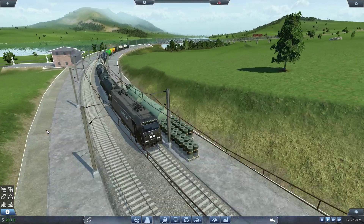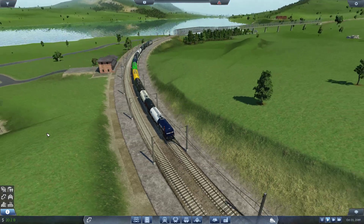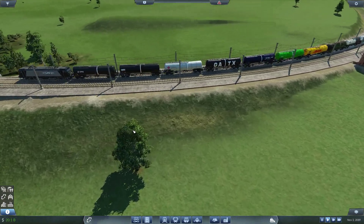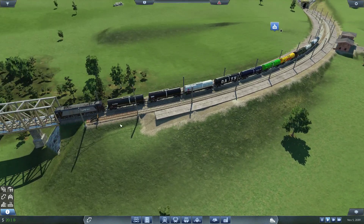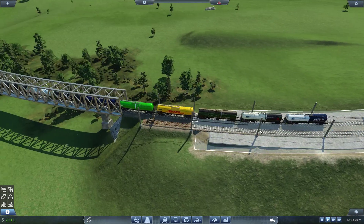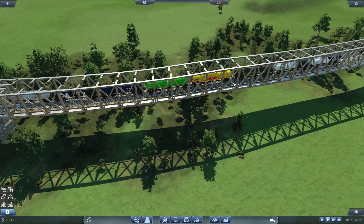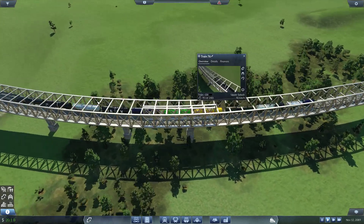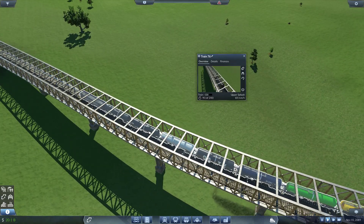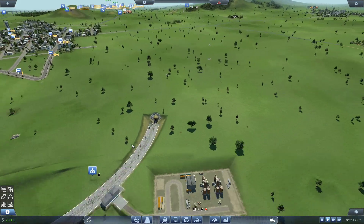Hey guys, Clumsy here and welcome back to Transport Fever. In the previous episode we created this beautiful scenic oil line with beautiful wagons — not trailers, still in the truck world. I'm not sure if we modeled it this way but it seems like the variations are more random now. Maybe we did pick that explicitly, maybe we didn't. Let's let that go anyway.